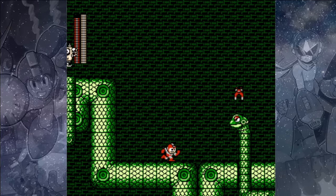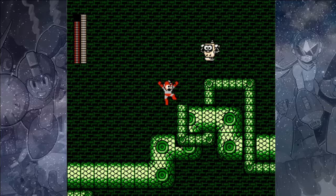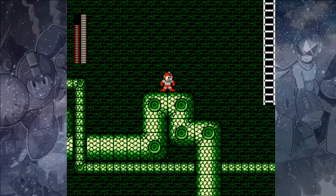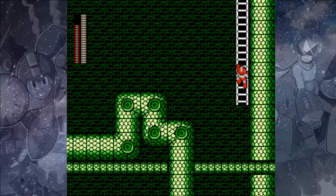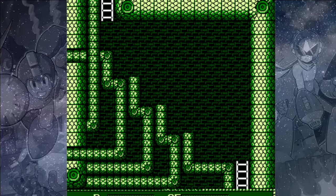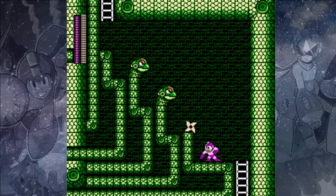Instead, we'll use our Magnet Missiles on the Petite Snakeys and the Dada enemies, and the Magnet Missiles will get us through here very easily. Once you make it to the ladder on the right side, climb on up — there are three Petite Snakeys here. If we use our Shadow Blades, we can attack at an angle and remove them very easily.